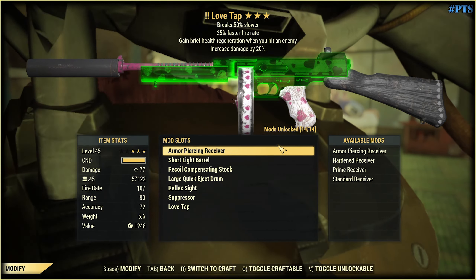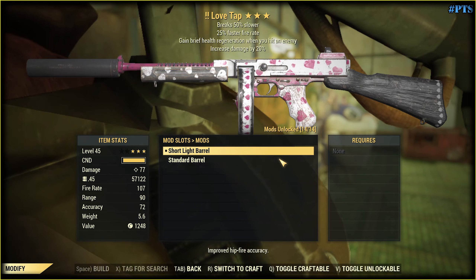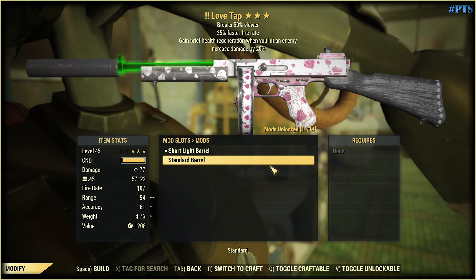With the receiver it's all clear, and we have only two barrels — one is clearly better than its opponent.